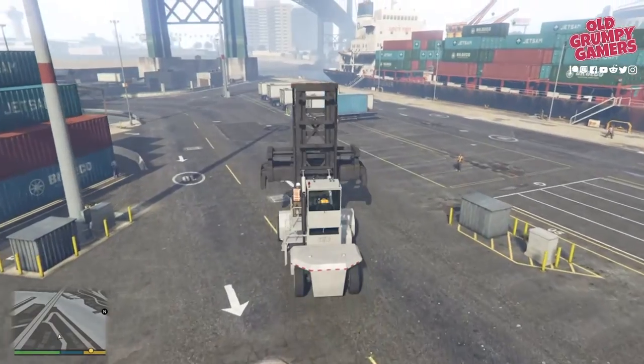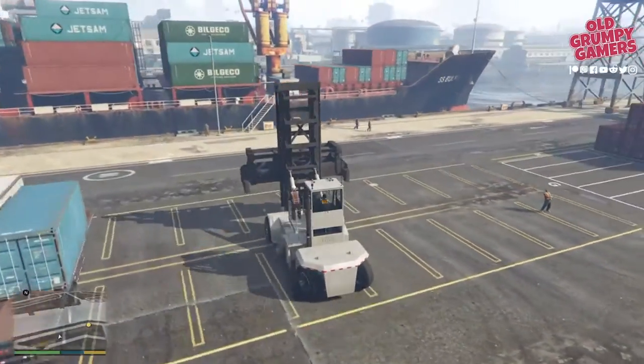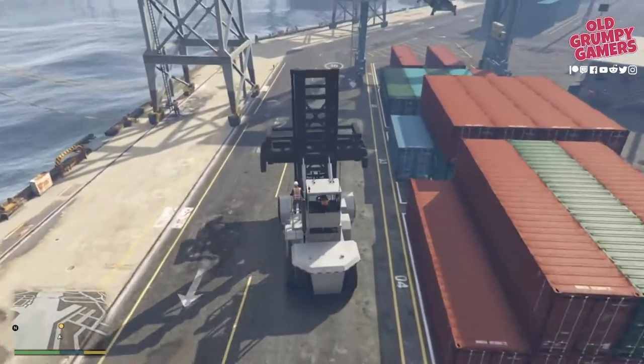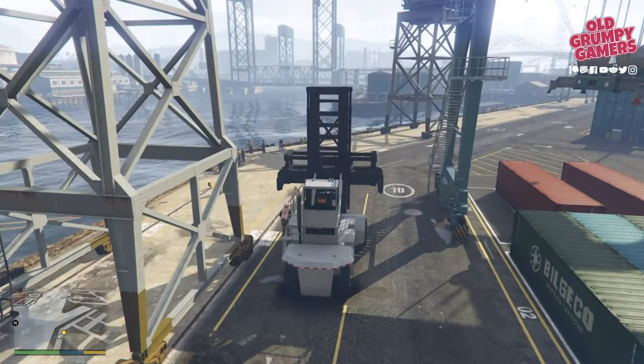The next thing is to head to the crane, so just drive around to it. Make sure you don't hit anyone — it is very easy to do with this vehicle as the visibility is pretty poor. When you get close to the crane, just jump out.